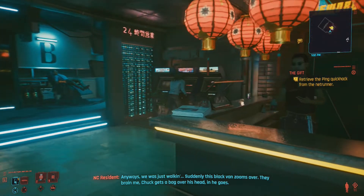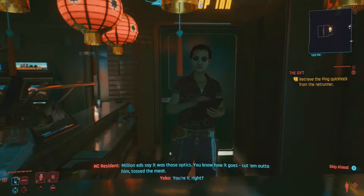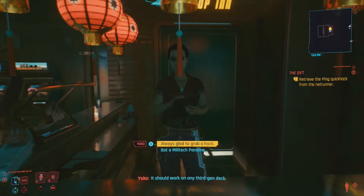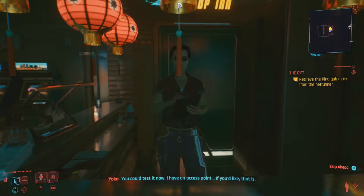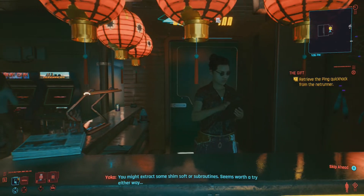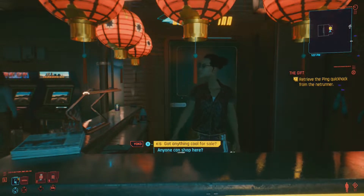Let's open the door. Here we are. T-Bug sent me - said you'd have something for me. You're V, right? She had me hold the demon for you. It should work on any third-gen deck. Always glad to grab a hack. You could test it now - I have an access point if you'd like. You might extract some shimsoft or subroutines. Seems worth a try either way. Got anything Nova for sale? If you can afford it, yes. These are all quite expensive, so I'm good.